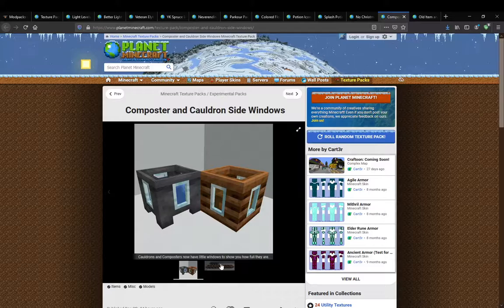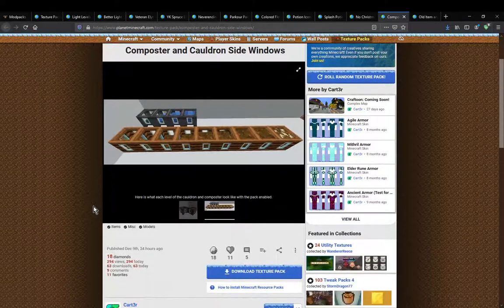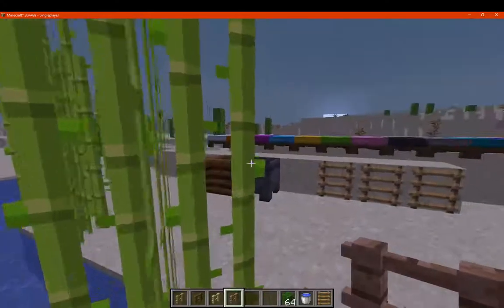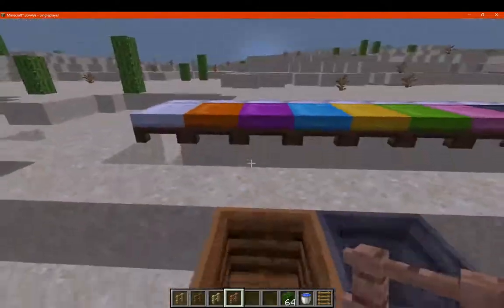A resource pack that simply adds in windows to both — or glass panes I guess in a way — to both types of blocks, making it easier to see how much content is inside, besides just the top there.